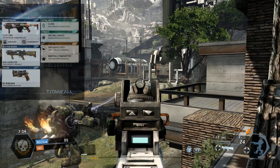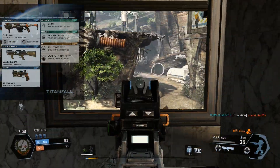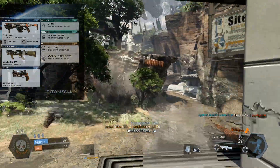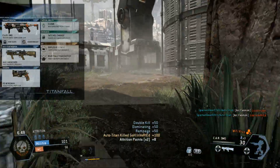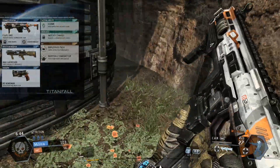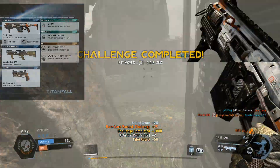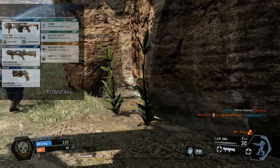Moving on to our tactical ability and ordnance — these are two of the key elements of this build. We have the cloak and the satchel charge, and we're also running an explosive pack which gives us one extra satchel charge. These are the tools you're going to be using to engage Titans on foot. This is a great loadout for when your Titan is down, or if you want to hold off on your Titan, or even if you play with your Titan on auto. The cloak lets you get in close, plant those satchel charges, dish out initial damage to drain the enemy Titan's shield, and then finish them off with the Mag Launcher.